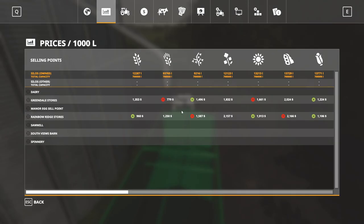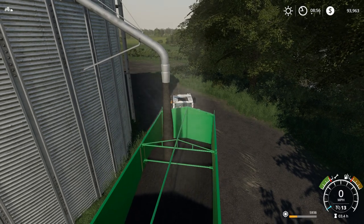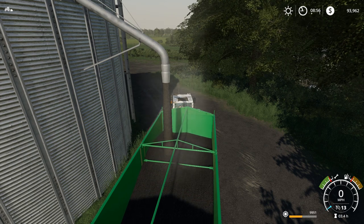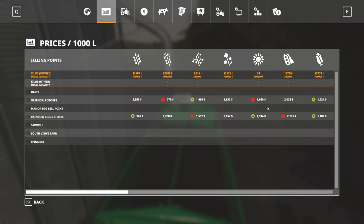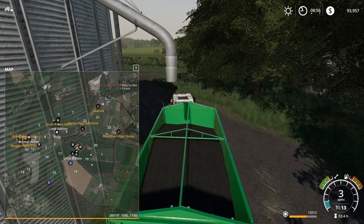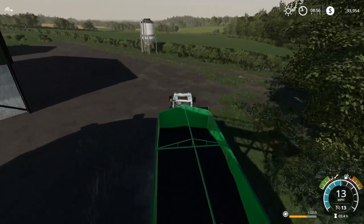So now we need to decide what is our most profitable crop. We've got 9,000 liters of that going for a pretty good price, but this is looking very good at almost $2,000 a liter. So let's go ahead and take the sunflower seeds. All I'm trying to do is fund a tractor. That sell point is Rainbow Ridge Stores on the east side of the map — we haven't been there, so we get to take an adventure.